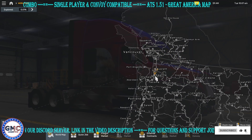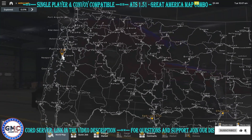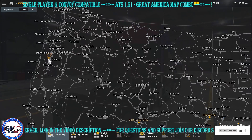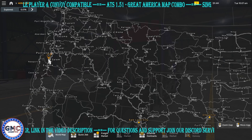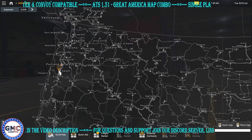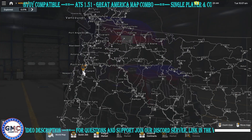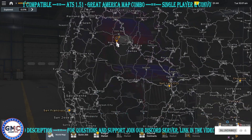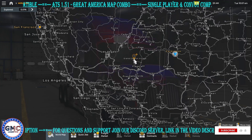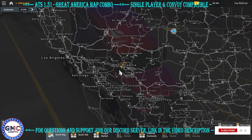Because it's a Great America combo, we have all the add-ons from Void included. To get them you must subscribe to his Patreon — tier two or tier three. The first tier gives only Great America; the second and third tiers give you the add-ons. So we have Washington, Utah, Oregon, and of course the Arizona Refresh also in this area.